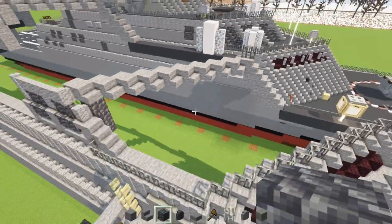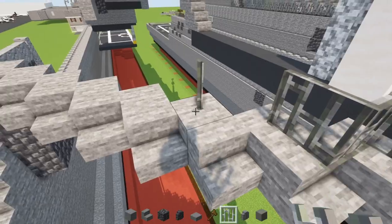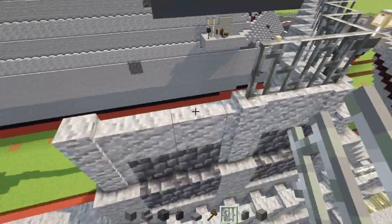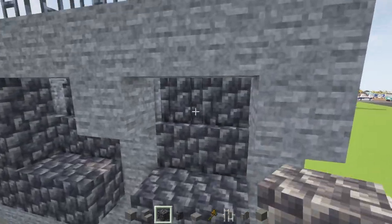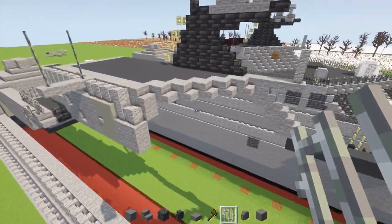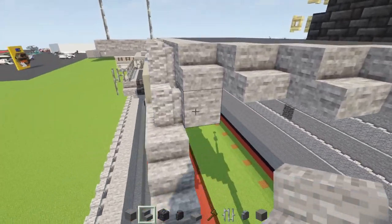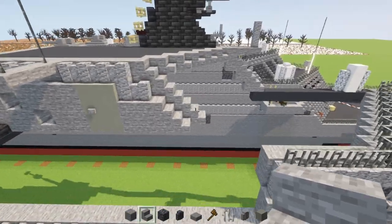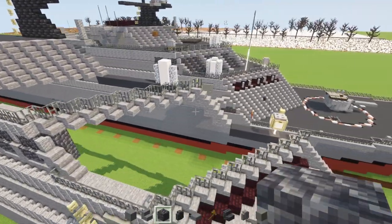Do the same thing again — stone stairs, stone block behind it, cobble deep slate — making three of these until we meet up with the edge. Then extend this layer diagonally upward, making more layers as we go up. Next, go to the side and extend this andesite wall and stone block layer all the way to the very front. After that, add a layer of stone right behind each of these andesite walls, and extend the iron bar on the side all the way across to meet up with the other side.